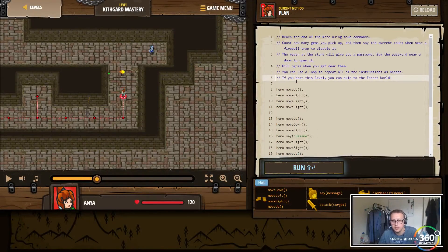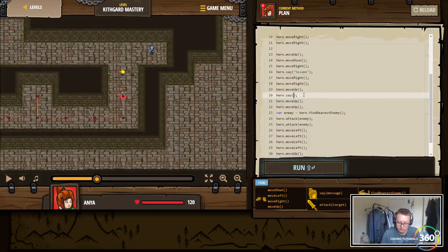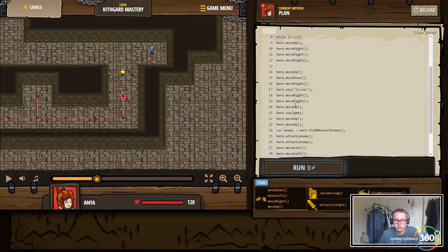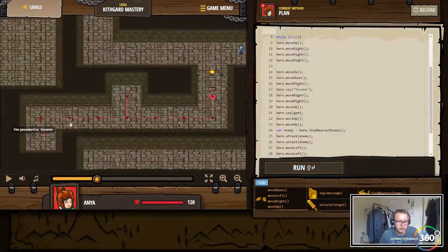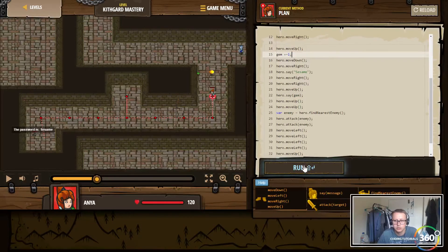We're going to use variables. Let's go back to our while loop and set up a while true loop. Outside our while loop we're going to create a variable called gem. And instead of hardcoding one, we're going to say gem. Right here we create a variable outside the loop so it doesn't get reset — var gem equals zero, hard set to zero. Then after we move up, move right, move right, move up, move right, move right, move right, move up and pick up the gem, we say gem += 1 to iterate and add to gem. Then say gem. Let's run that and see what happens.